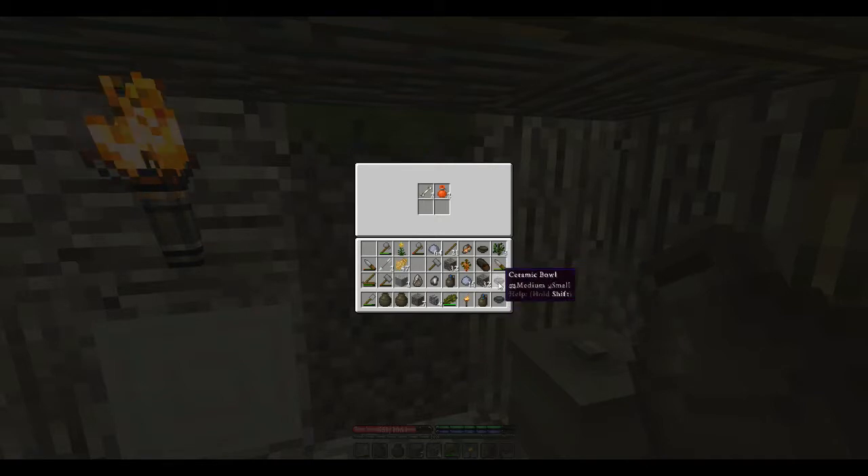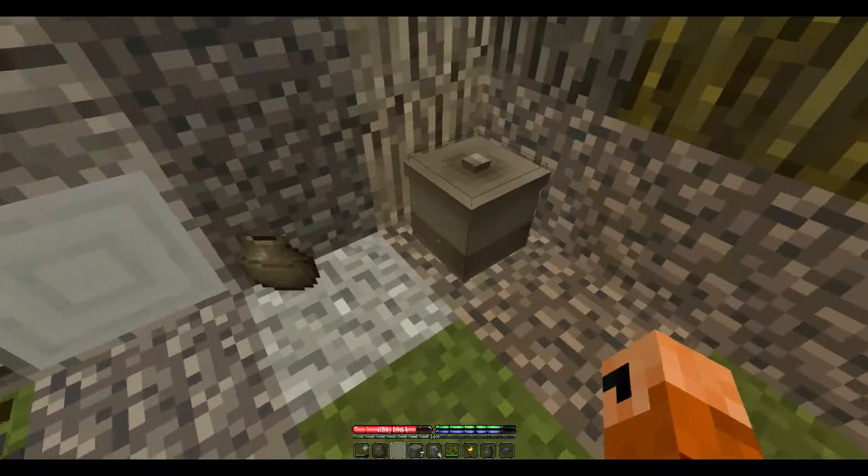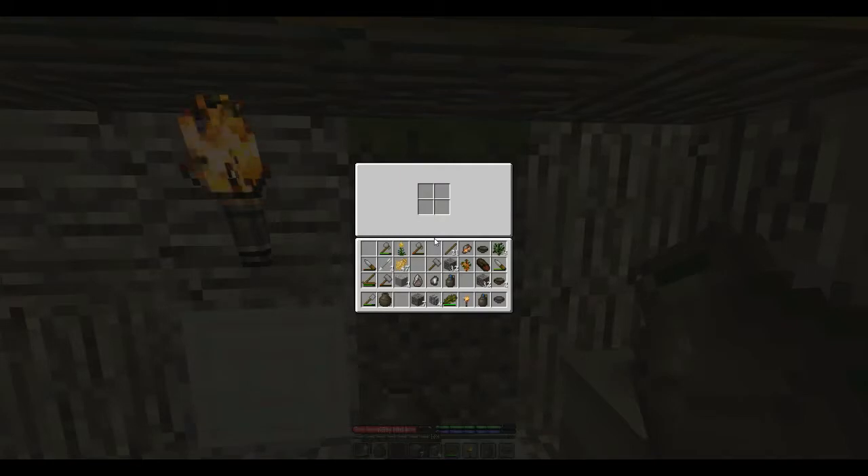The ceramic bowls won't fit, so let's throw our extra clay in there instead — that's a great thing to do with that. We can shift right-click to place that down. Let's take our other pot, right-click it to open it, and put in our thatch, the native copper nugget we found, the native platinum, and our golden rod.